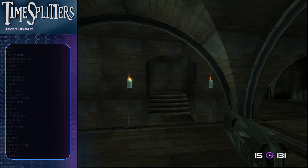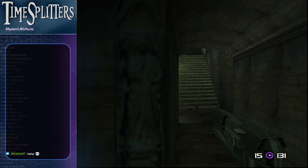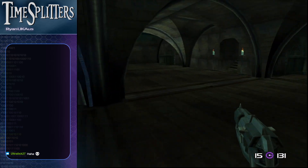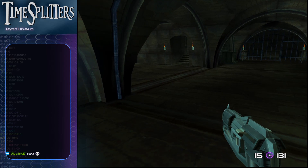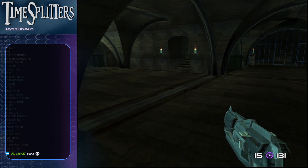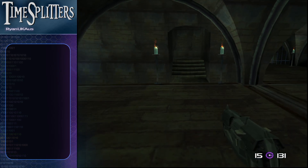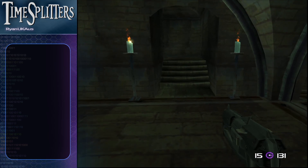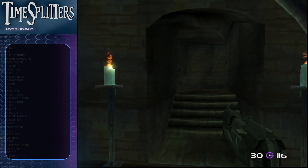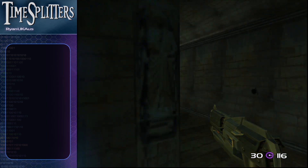Another thing I've had to do — you might remember a lot of the enemies in this game, the zombies at least, are sitting down or stationary. There is something that controls if an AI is sitting down or doing a certain animation. If the robots are sitting down it completely glitches the game out. So I've had to change them to either be standing, teleport in, or basically hunt the player as soon as they come into existence.